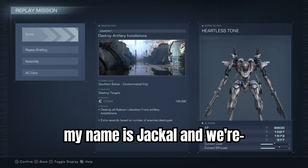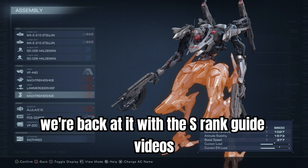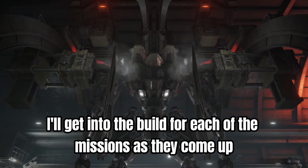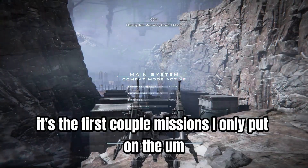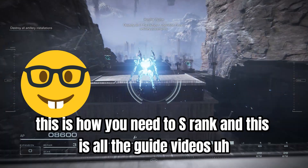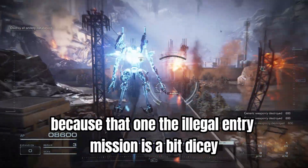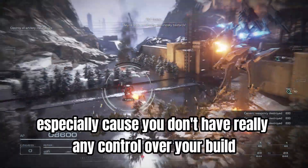Hi, welcome back to the channel. My name is Jackal and we're back with the S-Rank guide videos. We've got the Exegens and the Haldimans. I'll get into the build for each of the missions as they come up, because there's three missions in this one. The first couple of missions — this is all the fundamentals and basics, because the Illegal Entry mission is a bit dicey, especially since you don't have much control over your build.